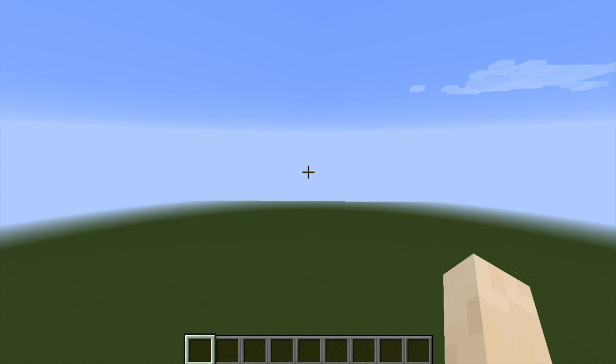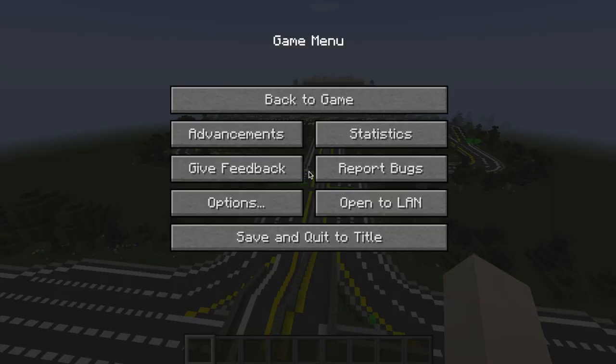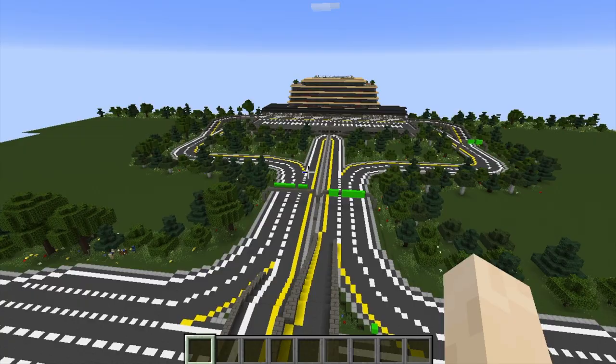Time for the big reveal. Let's just turn around — you can already see some trees down there, here's a highway. Let me go ahead and turn up the render distance, turn it up to 25 chunks, should be good. And yep, you can see there's the air traffic control tower.